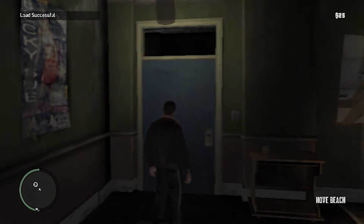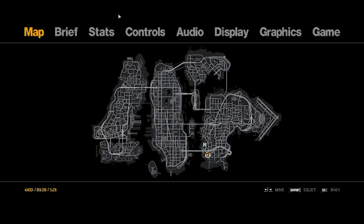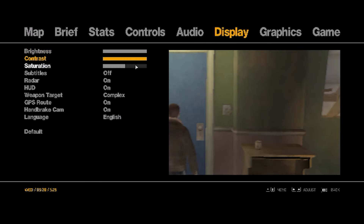Let's start GTA 4. As you can see, the GTA 4 game is completely open but it's too dark. Don't worry, I'll fix that. Press the Escape button, select Display, and increase the brightness and contrast. Okay, let's go back to the game.